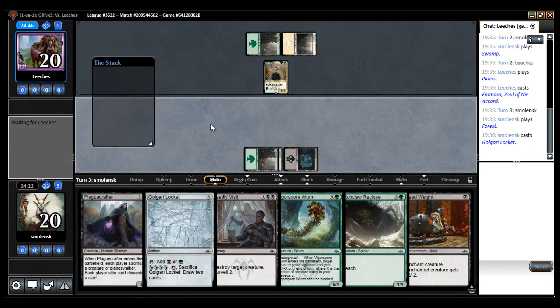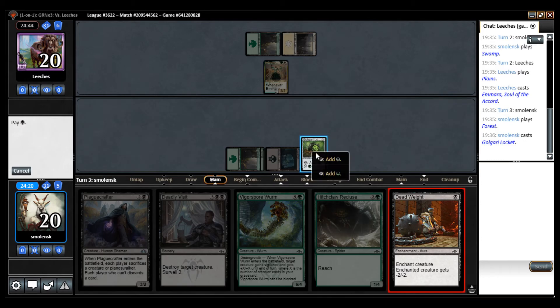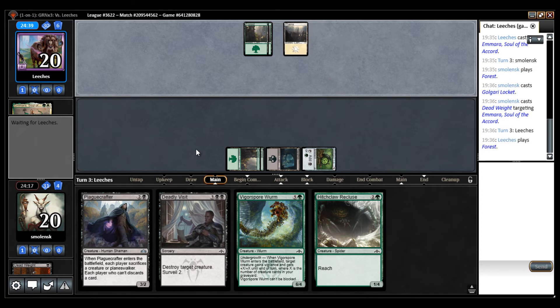So I'm down. I'll go Deadweight — just cast Golgari Locket and Deadweight it away. Because I don't want that card to go crazy. It also makes Plague Crafter worse, because they can sacrifice the token.